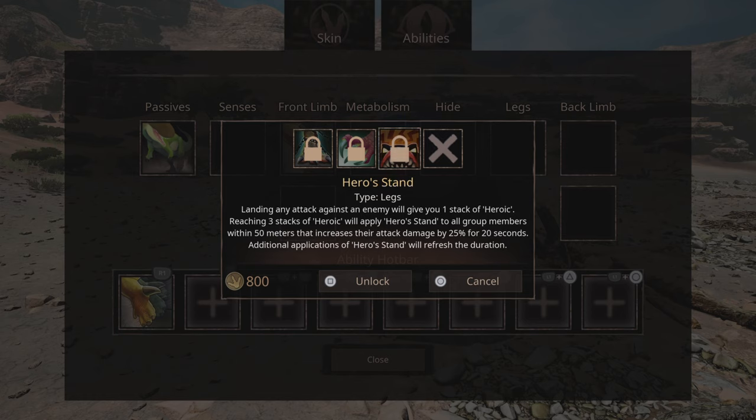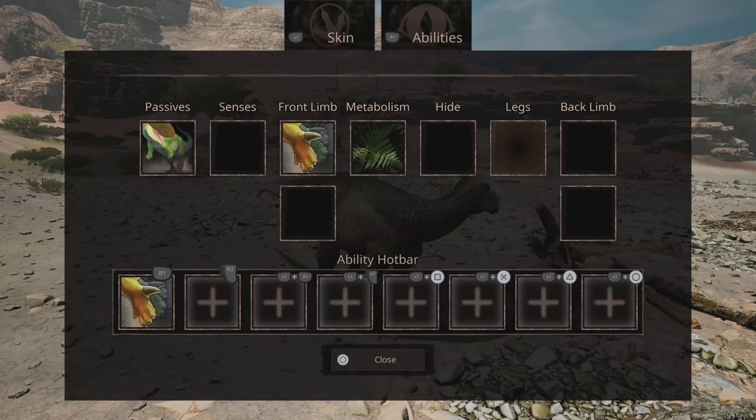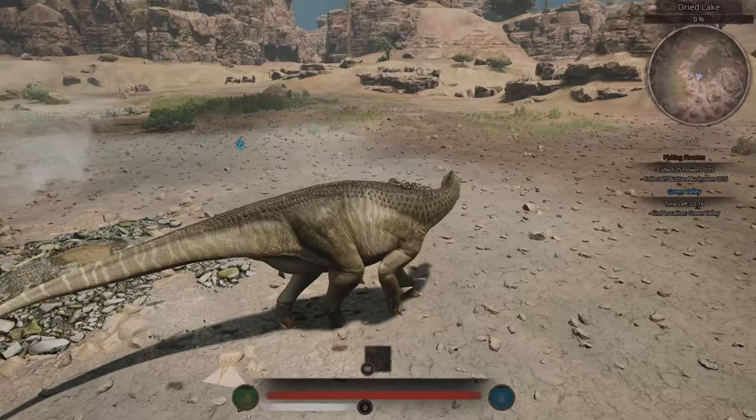Legs: heroic stand — landing an attack against an enemy gives you one stack of heroic; reaching three stacks applies heroic stand to all group members within 50 meters, increasing their attack damage by 25% for 20 seconds, additional applications refresh the duration. Gauntlets: improve armor by 20% while bipedal — that sounds really good. Embrace lakes: ignore uphill movement penalty. Back limb: tail attack causes knockback. Planted feet: negate all knockback while bipedal — could be really good against knockback attacks. Pivot: improve turn speed by 30% while bipedal. Charge: charge forward in a line causing damage to anything you hit. Back kick: high damage kick requiring slow movement to use. You could get a lot of builds going with this thing.